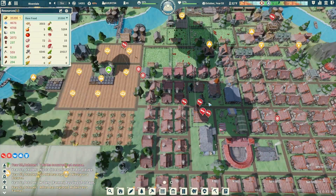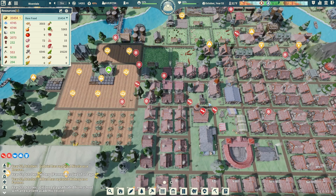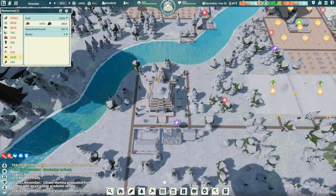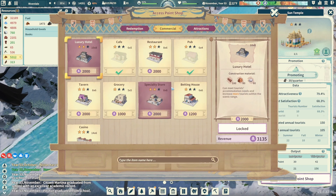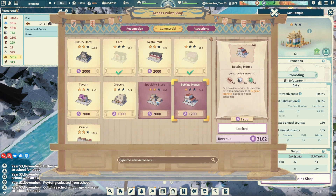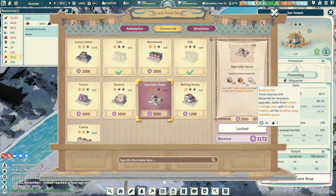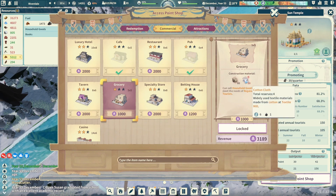We should have a fair amount of tech points — yeah, 3,000, looking great. I'm curious about the bedding house: it can provide services to meet entertainment needs of regular tourists and supplies will be consumed, and it can sell trade goods to meet the needs of premium tourists with bedding sets. That seems interesting. There's also the grocer, but that needs cotton cloth — we need to get that going. Let's go ahead and buy both: specialty store and bedding house.